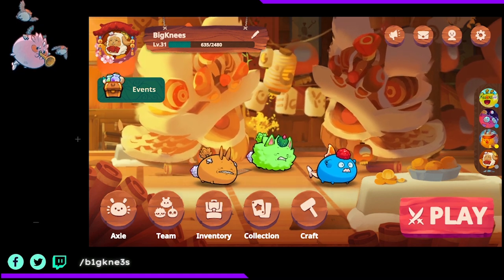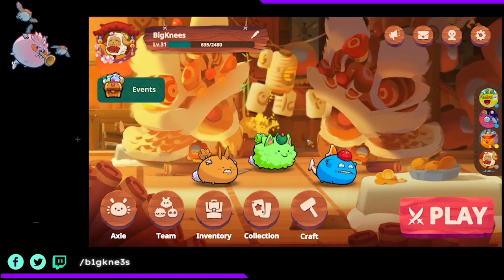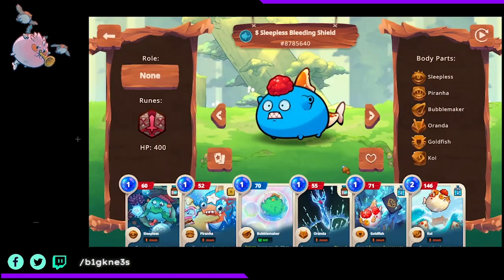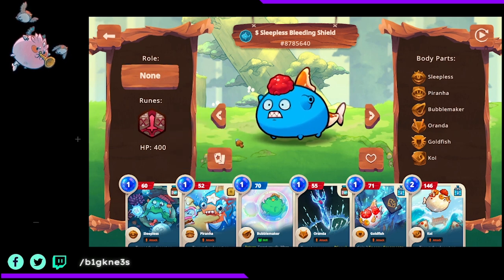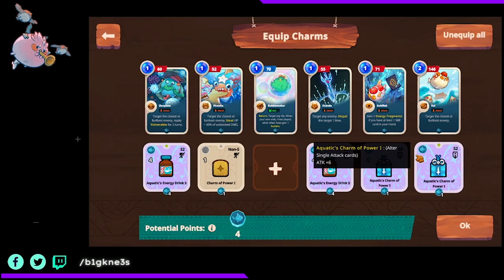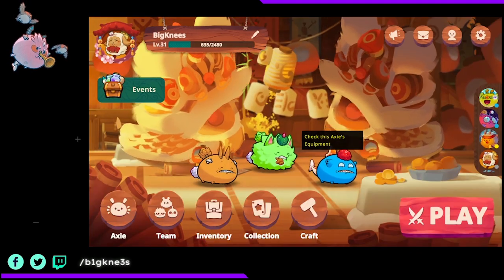I'm currently in-game showing you the positioning and the runes and charms I'm using. For my Koi Aqua in the front position, I'm currently using Pure Power. You can also use Last Wish or Calcium Armor for a tankier build — Calcium Armor and Last Wish give area-of-attack damage when it dies. I'm using the typical Aquatic Charm of Power, Energy Drink S, and Charm of Power for the neutral ones.